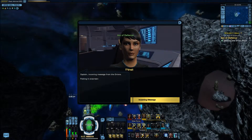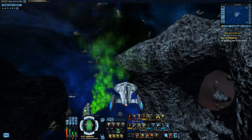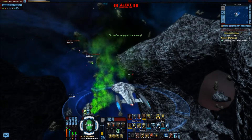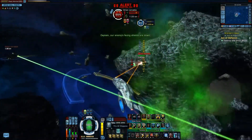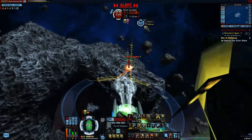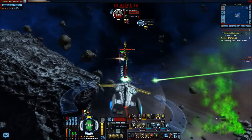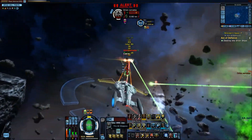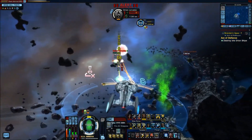Captain, incoming message from the Orions — putting it on screen. 'Leave now if you know what's good for you, Starfleet. We're taking this ship.' The Azura and her crew are under Starfleet's protection — so blow me! Oh dear, I didn't mean that. Alright, Corvette — that's not going to be good. Well, we've already taken out a couple of these guys, one more shouldn't be much of a problem. This one's going down real quick and easy.